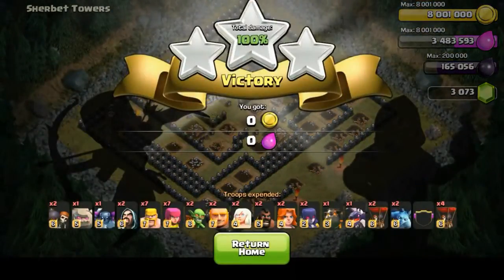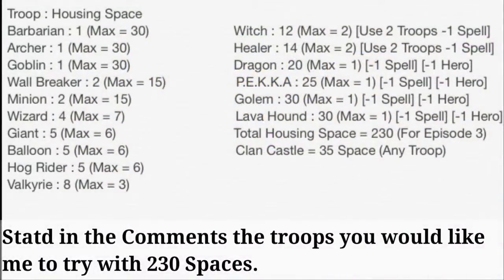The last building just went down — 3 stars! We managed to complete this episode of 235 housing space. The next one will be 230 housing spaces, so comment below what kind of troops you'd like me to use, making sure the criteria are met. Maximum of 30 slots of any one particular type of troop — some of you have been suggesting 4 healers, 6 healers, even all healers, which breaks the rule. I will wait for the comments. Thank you for watching, and clash on!